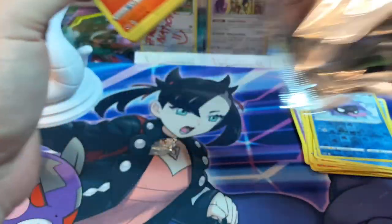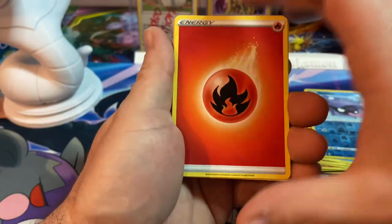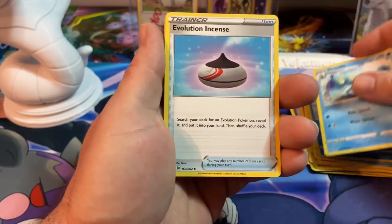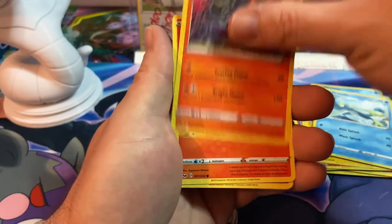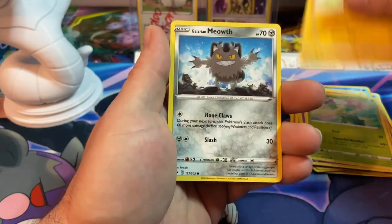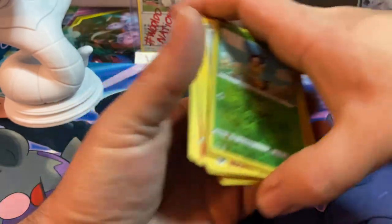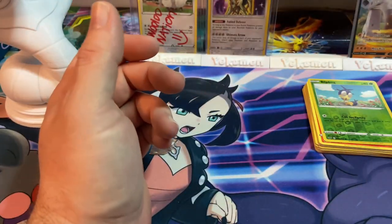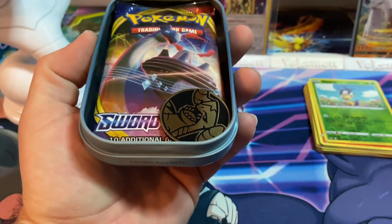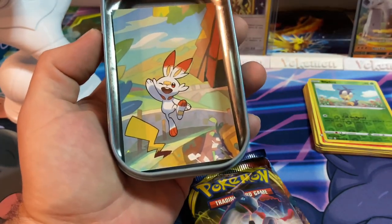On to the third tin's Sword and Shield pack. Fire Energy — yes! Evolutionary Incense, Salazzle, Scorbunny, Sinistea, Maractus, Pikachu, Galarian Meowth, reverse Flapple, and Turtonator. Turtonator is a pretty cool Pokémon — I used it a good bit in Sun and Moon, or was it Sword and Shield? Another Garchomp coin.